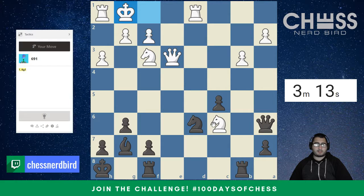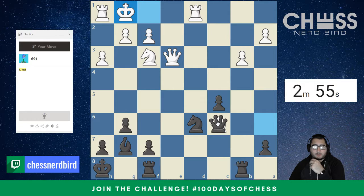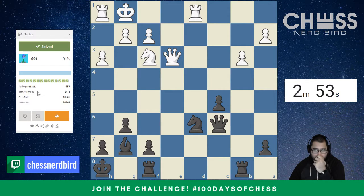In this position it just looks like the simple queen takes c6 is the move that we want to play. Just making sure there's not something better. I do not see anything better. I don't see a checkmate. I don't see a way to check and win. So just picking up the piece looks like the right way to go.